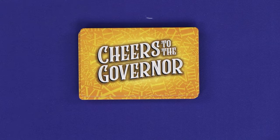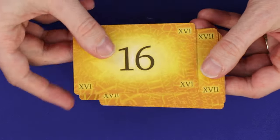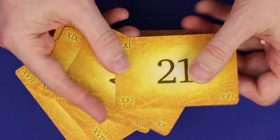If you'd like to play an easier game, you can choose to reduce the number to which you count — for example, count only to 15 — and remove cards 16 through 21 from the deck.